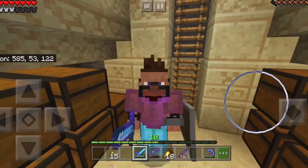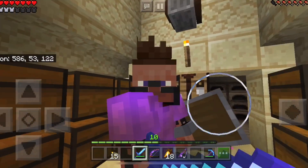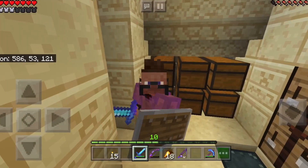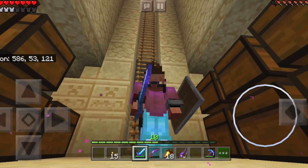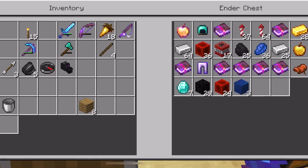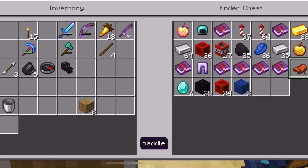Hey, what is up guys, Power06 here back for another video. This is episode nine of Garthos. We are down in my storage system at the moment because I need to show you guys some stuff — I've been doing a bit of work off camera. I'm breaking three Fortune 3, Infinity, Protection 3, Protection 3, Silk Touch, Fortune 2, saddle, iron, TNT — ton of stuff.